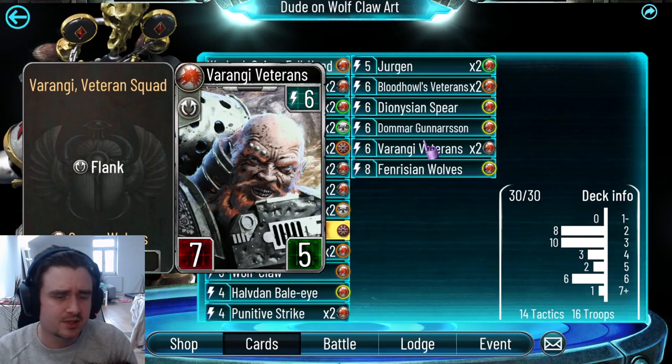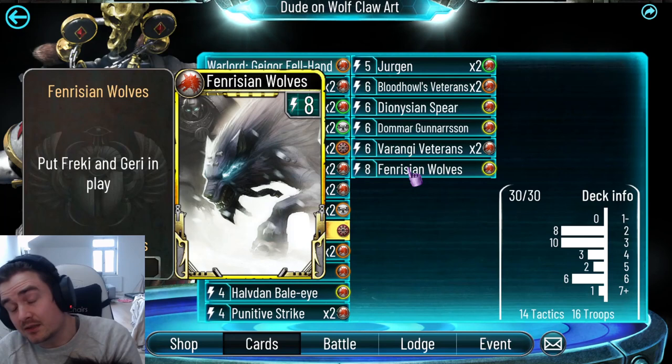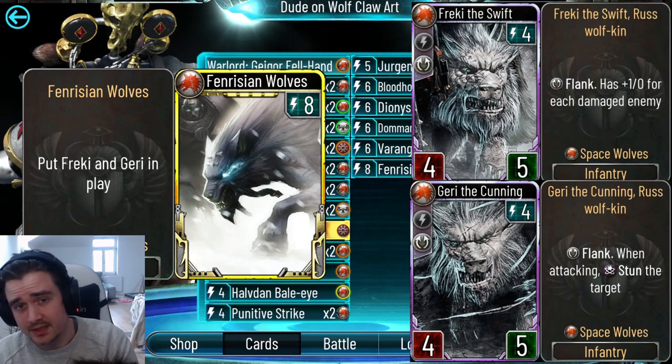Then we've got the Varengi Veterans — six energy, 7/5 flanker. Just huge damage and a potential pack trigger. Really good. And we top off with I've Been Using Wolves at eight energy. I was under the verge of not including it, but it's just too good to not include. You put into play Frecky and Greg Gary — basically two 4/5s with Flank. One of them has plus-one attack for each damaged enemy unit, and the other one stuns on attack. Two really good flankers for eight energy, a really good card here.